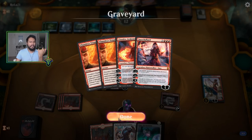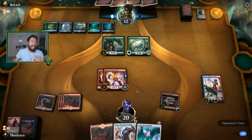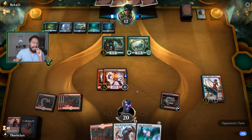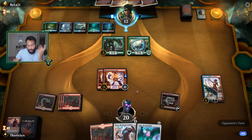Then I went against mono red — it was looking real bad for me, then I stabilized, looking real good for me. Then they played their second Experimental Frenzy for the game — first one they got rid of — then they got a Steamkin off the top, then another Steamkin off the top. Then I lost. Real bad. So that was fun — it wasn't, but you know.